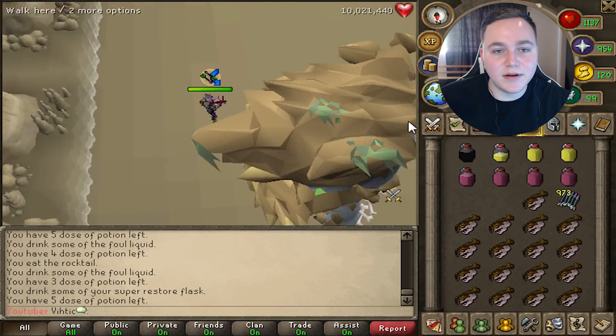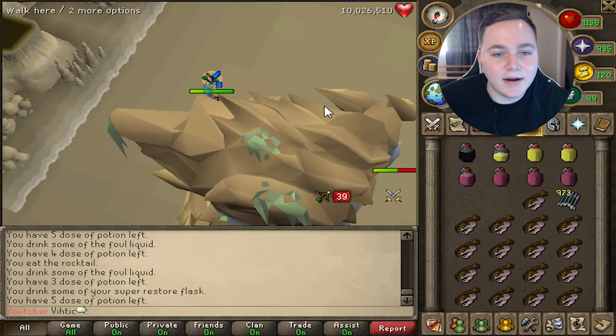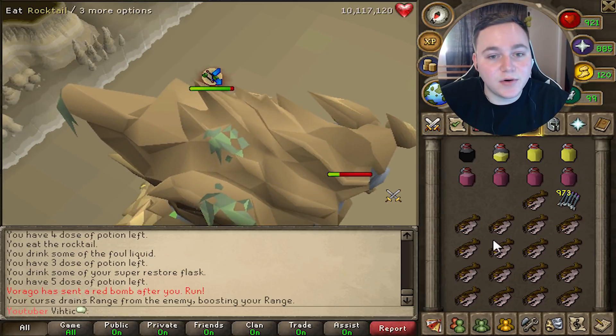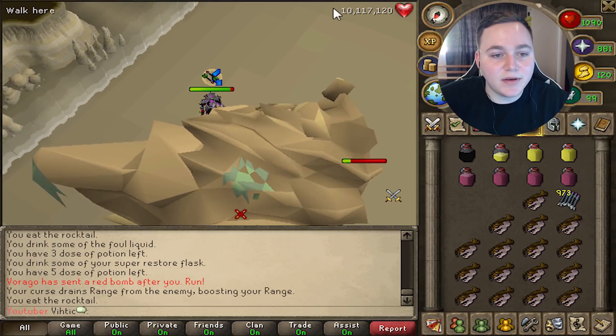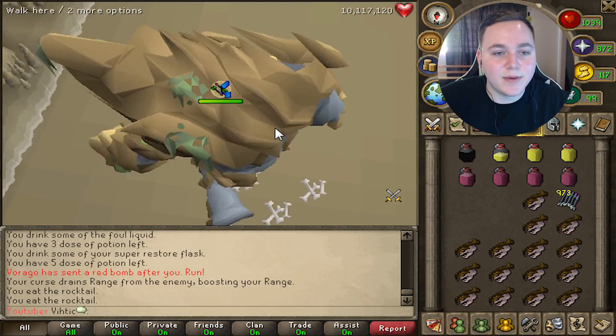I'm using the ruby bolts — you can already tell we're hitting crazy. The ruby bolts have a chance to take away I think 10% of the boss's health. He might look easy right now because his health is going down quick, but in just a moment — oh, he put a red bomb after me. I think that can hit like 900, be careful about that.